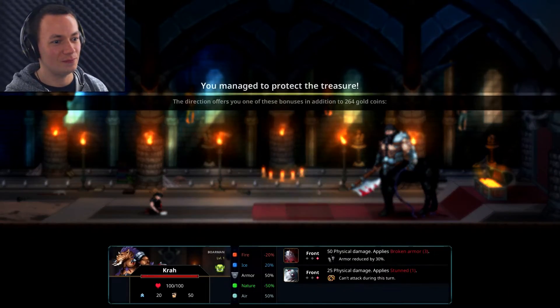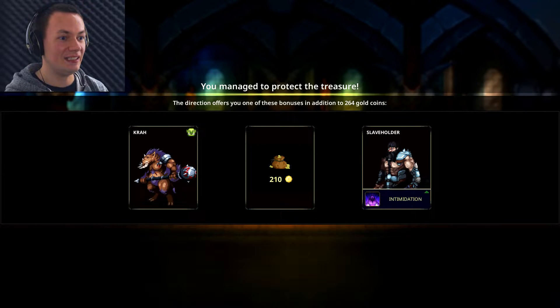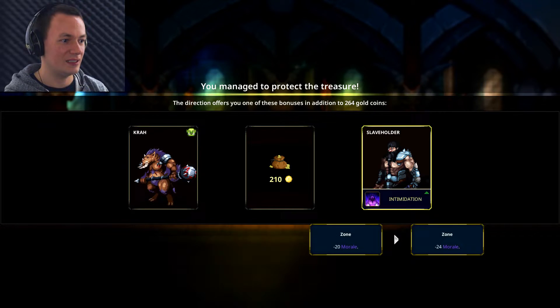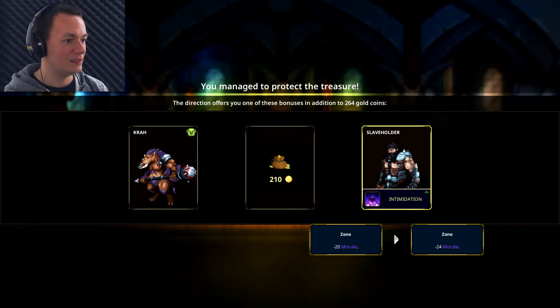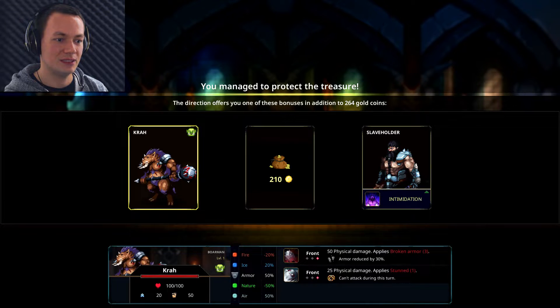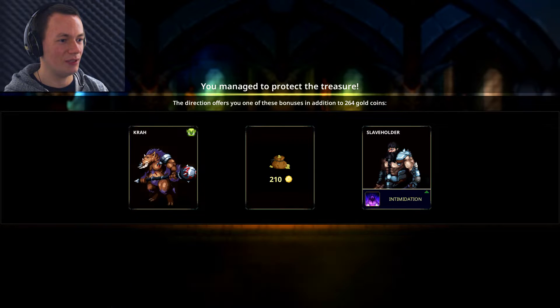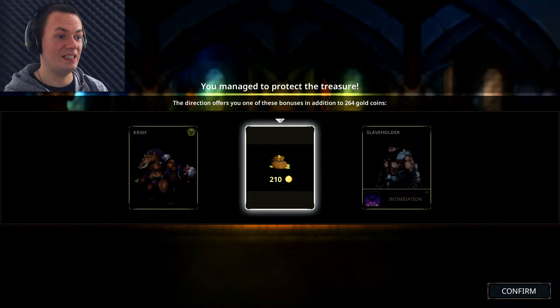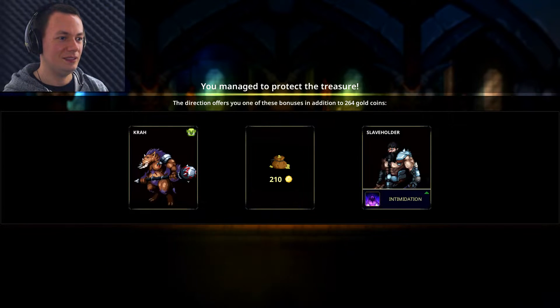He is down. You managed to protect the treasure. The direction offers you one of these bonuses in addition to 264 gold coins. I can add intimidation to myself - takes it from 20 to 24. Or I can add a Krah. He does not like nature but I could do with some stronger opponents. Or do I just take the gold? I think I'll take the gold.